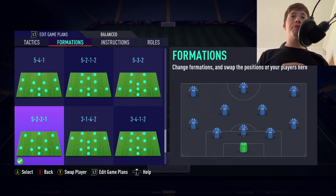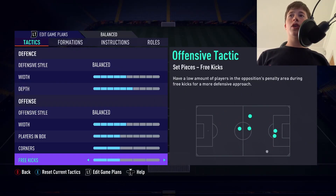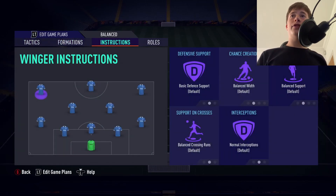Same goes for the right winger. If our center mid is playing the ball into the box, we've got our two wingers, our striker, and our other center mid in the box — it works very nicely, and that's what I recommend. For corners and free kicks, it's two and two. That covers the tactics for the 5-2-2-1.